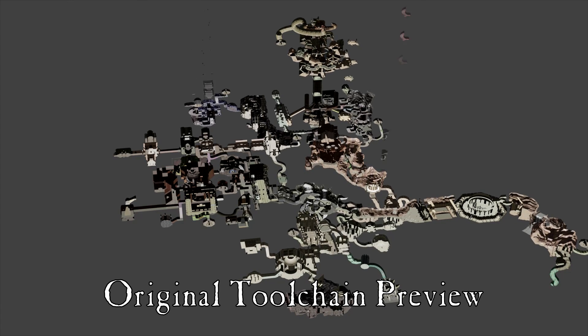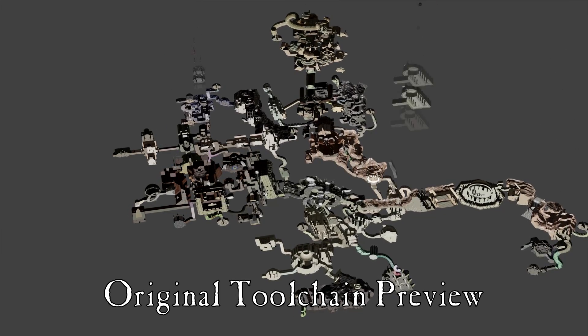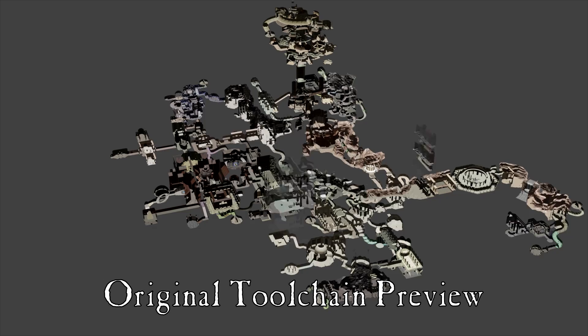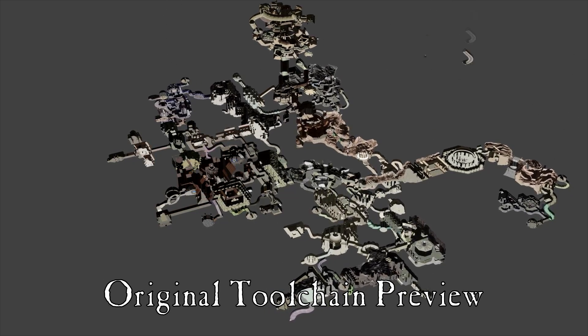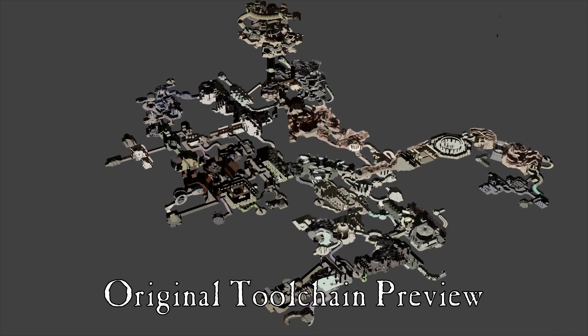If you watched the first preview of the toolchain output from December 2019, you might be thinking that the images you're seeing in this video are a lot more colorful, and you'd be correct. I've learned a lot in the process of making this toolchain. In December, I assumed that most of the color was from real-time lighting effects in the game engine, but as Aceroak explained to me, nearly all of what looked like lighting effects in Soul Reaver are actually vertex colors.